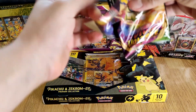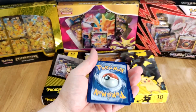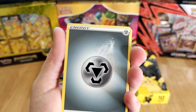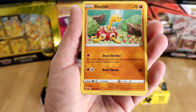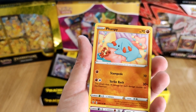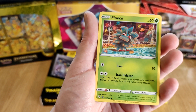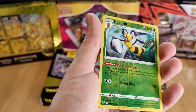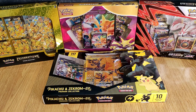And the last pack. Holofoil Coat. Energy Card, Coating Energy, Energy Card, Shuckle, Delmaze, Thumpy, Gascool, Electric, Meowth, Mudkip. Reverse Holo Zoroark, Beedrill, and Donphan.